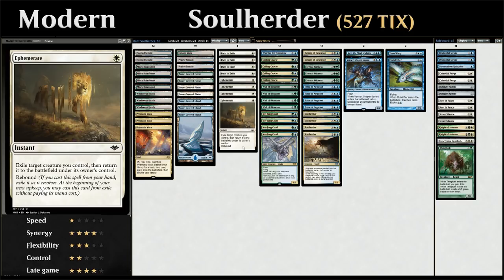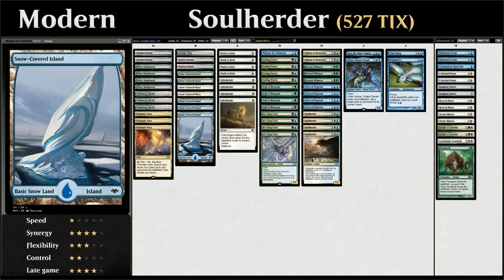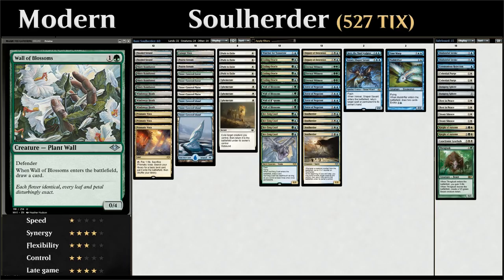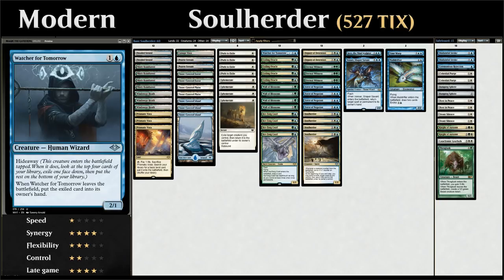At two mana we have a bunch of creatures that effectively draw a card on entry. Four copies of Ice-Fang Coatl — a 1/1 Snow creature with Flash and Flying that draws a card when it enters, and has Deathtouch as long as we control at least three other snow permanents, which is why we have snow-covered basics. Four copies of Wall of Blossoms — a 0/4 Defender that draws a card. Four copies of Coiling Oracle — a 1/1 that reveals the top card; if it's a land it goes to the battlefield, otherwise to hand — even better than drawing. And one copy of Watcher for Tomorrow, a 2/1 with Hideaway.